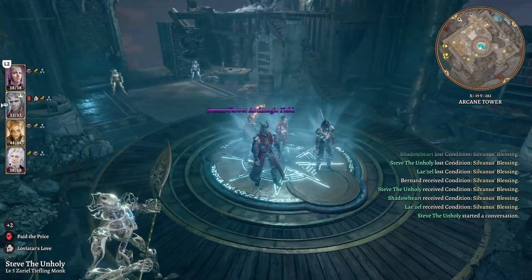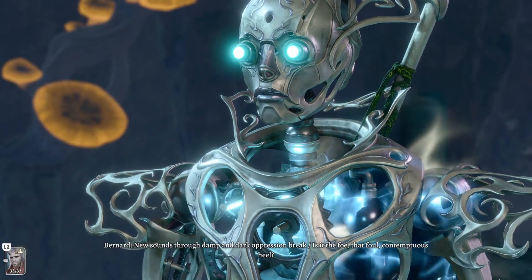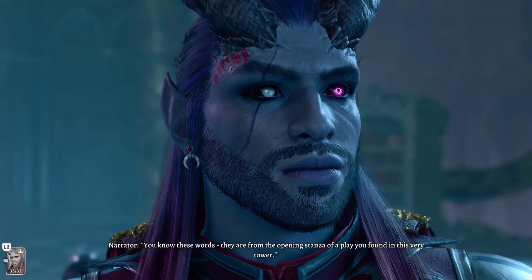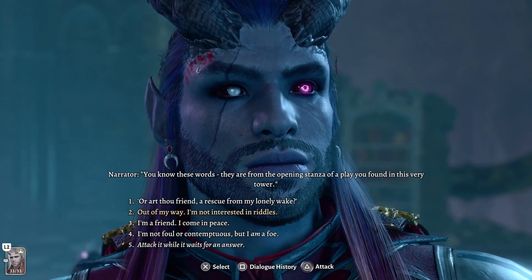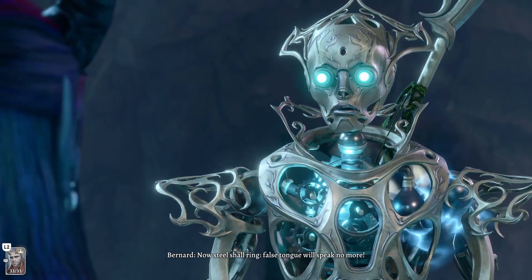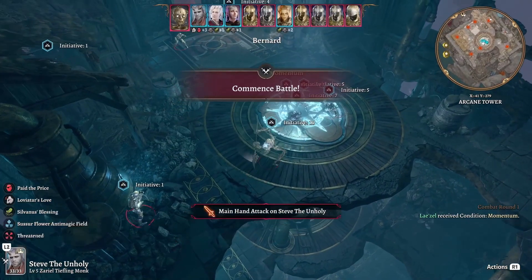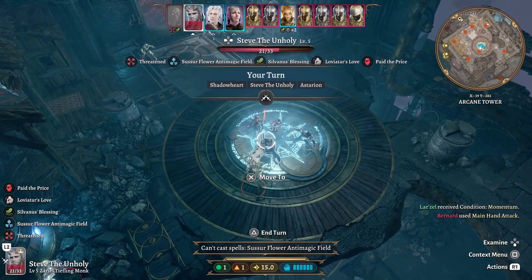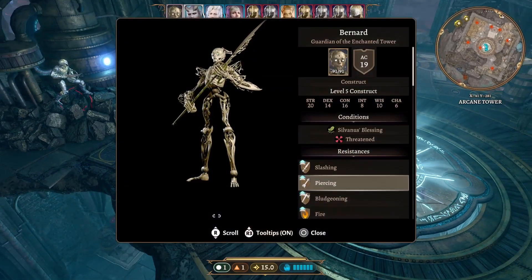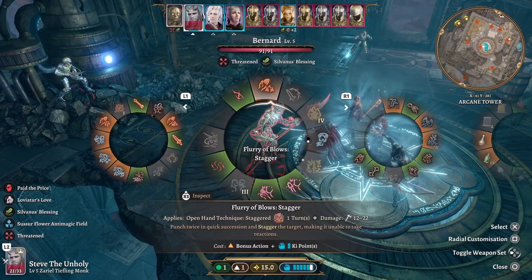Let's head on up — here we are. Bernard's construct guards say 'Out of my way, I'm not interested in riddles. Steel shall ring and false tongue will speak no more.' They're going in first — oh, Bernard's here, this is the main guy. He's very strong against pretty much everything, so let's go ahead and start fighting him.